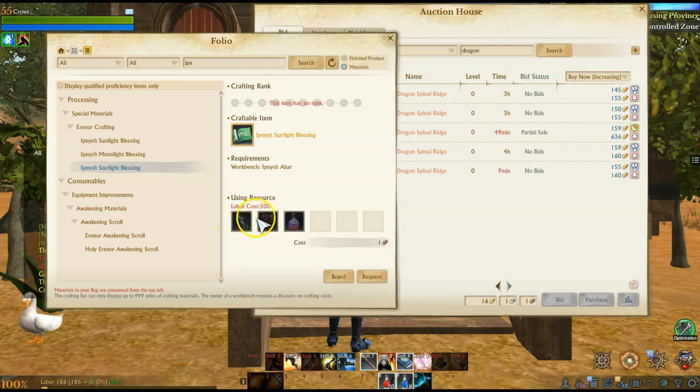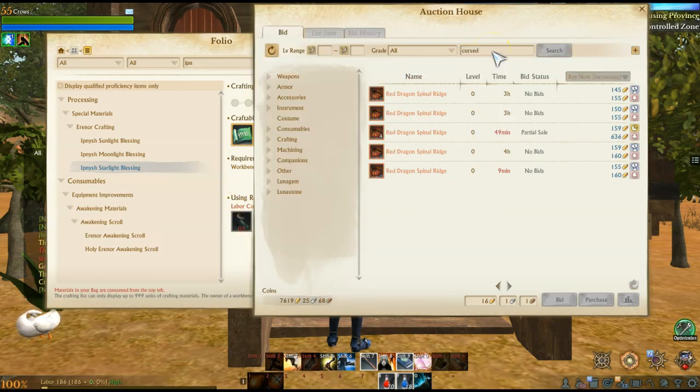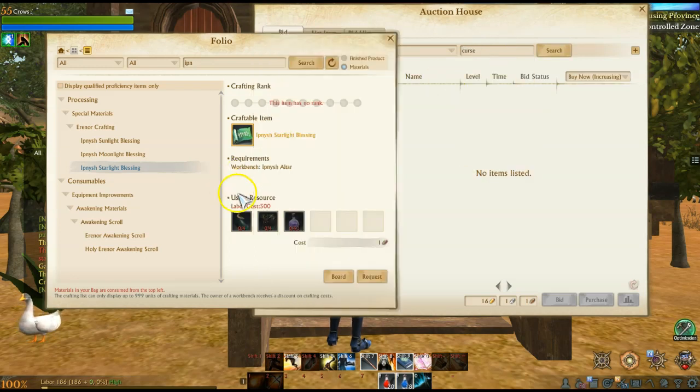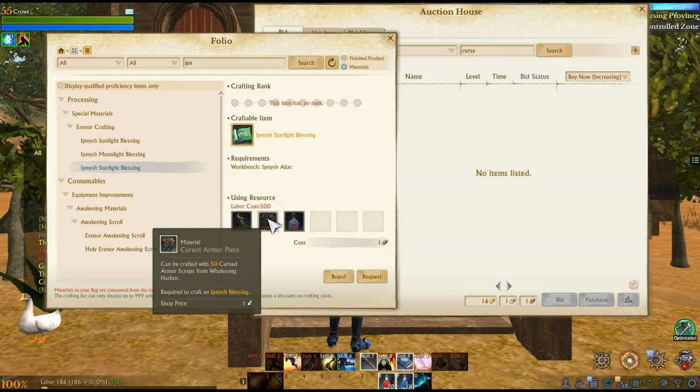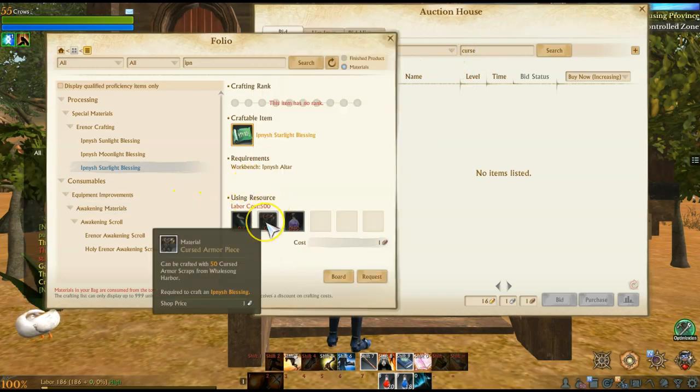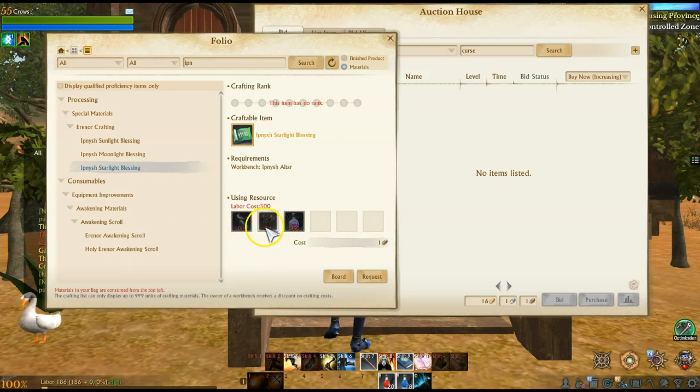The pouches and the cursed armor pieces aren't insanely difficult to get, but you do need hundreds upon hundreds of them. Let's go look at the cursed items — there is literally no cursed scraps on the auction house. And if you're making anything Aranor in-game, you're going to need these things.